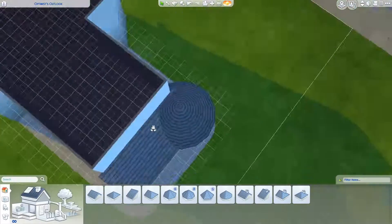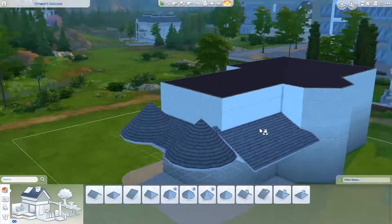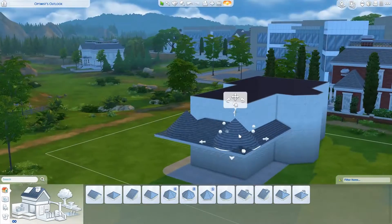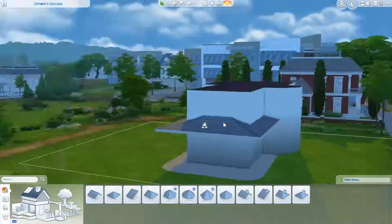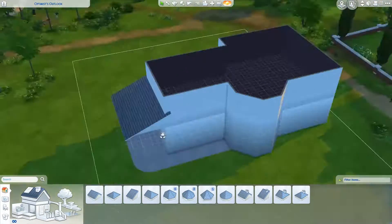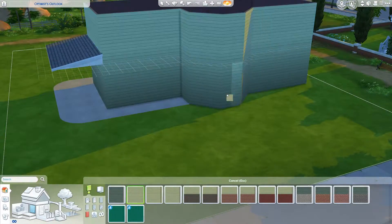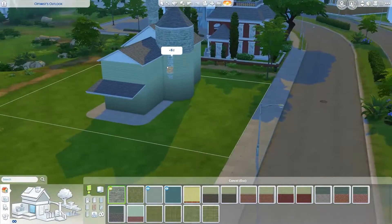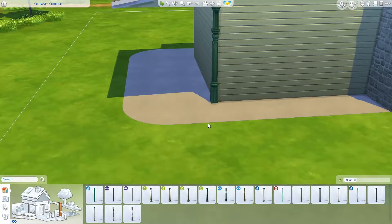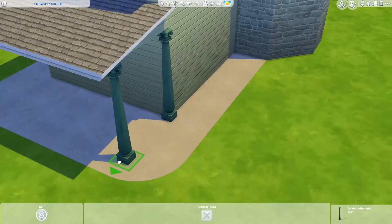So I didn't find this particularly difficult. I more struggled with getting the shape how I wanted. I was going for an old Victorian where maybe someone who practices Wicca lives — the good kind, nature magic and stuff like that, nothing evil. It's quite a large house. It could easily have more bedrooms, but I kind of go overboard with the master, which you'll see a bit later on.